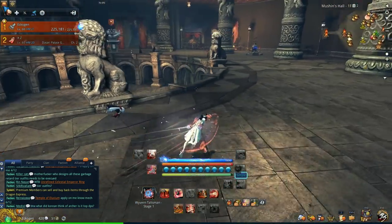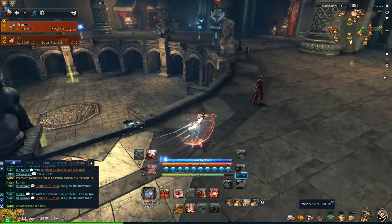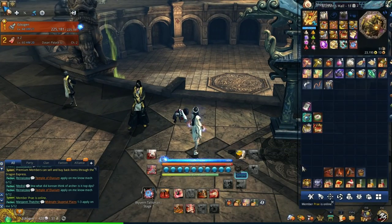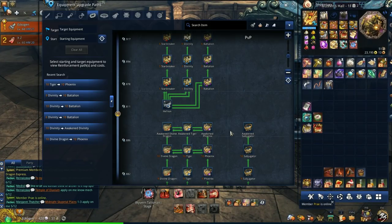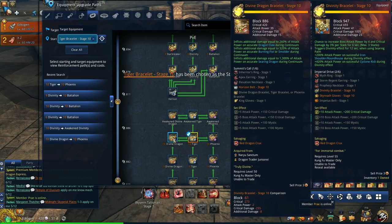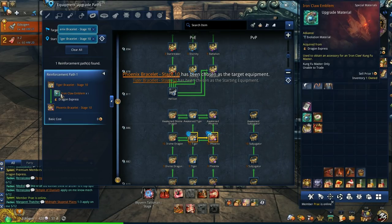As for the other equipment, you want to head over to the Dragon Trade Union NPC. At the Divine or Tiger Bracelet Tier, Stage 10 or Awakened, you can exchange Phoenix with an Iron Claw. That Iron Claw is bought from the same tab in Dragon Express, and it costs 5 naru talents.